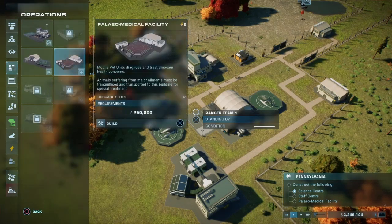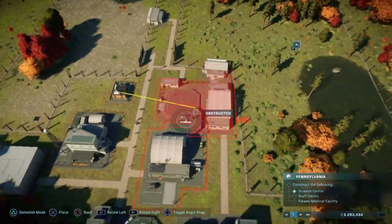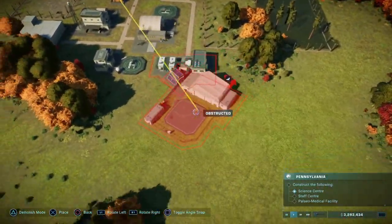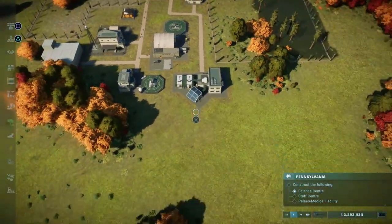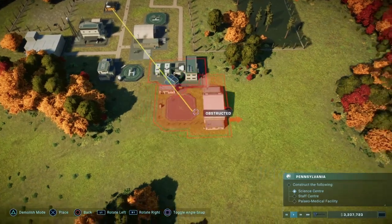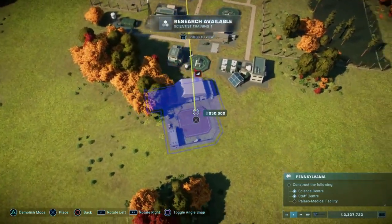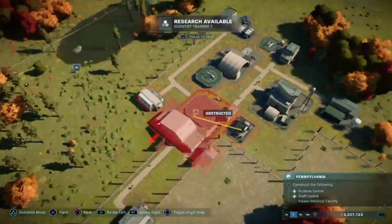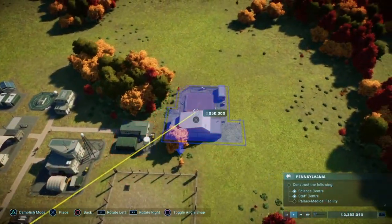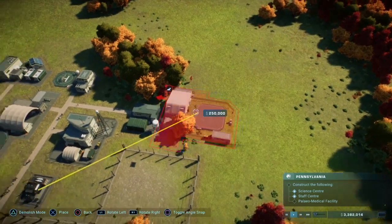Now unlike the other two, this one is probably a bit more needed because I've got to transport the dinosaurs there. It's not like it's — actually I can place it near the back really, because I transport the dinosaurs by helicopter. But if I put it near the back it's kind of out of the line of power.